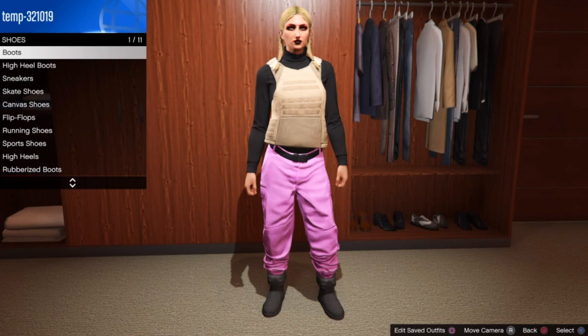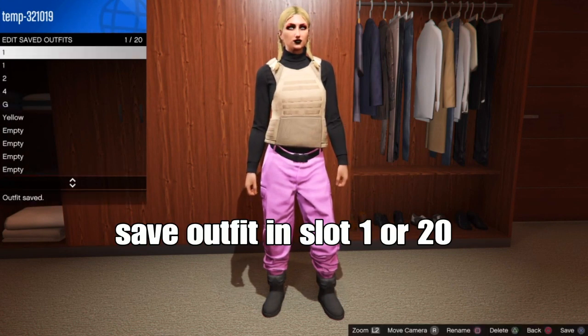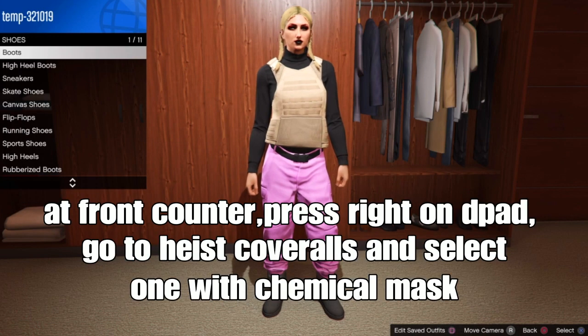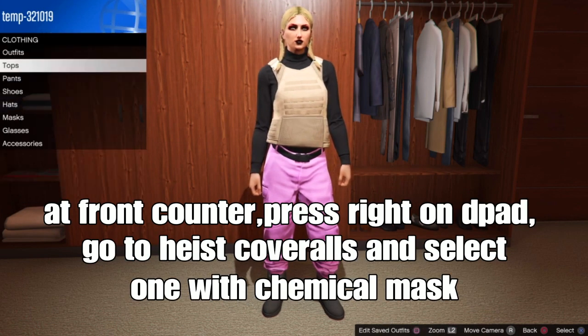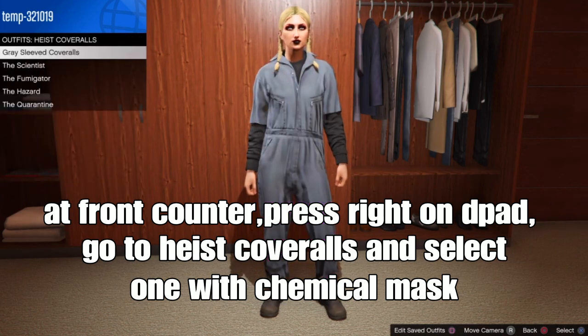We're done with the outfit for right now. What you want to do is save your outfit in slot 1 or slot 20 — I'm going to save it in slot 1. From here, at the front counter of the clothing store, press right on the D-pad, go down to Heist Carol's outfits, and select the one with the chemical mask.